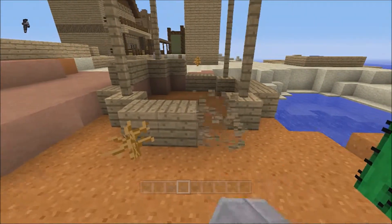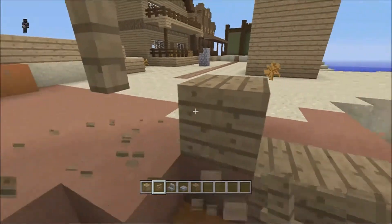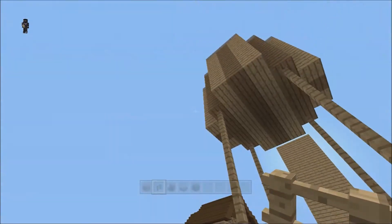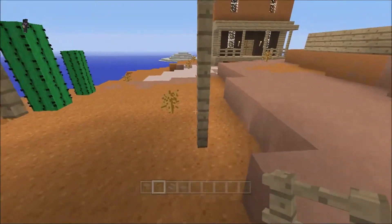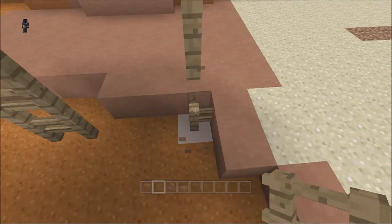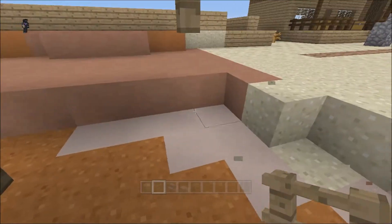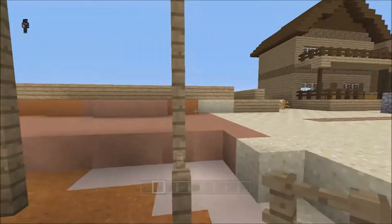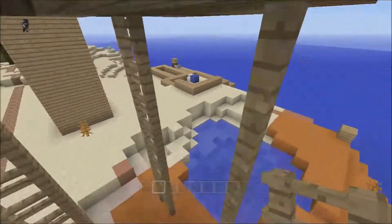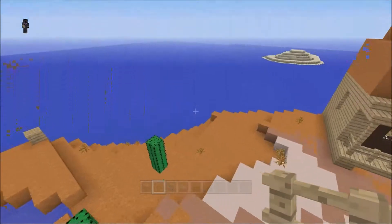I don't think the legs look good enough like that, so what we'll do is add more fence. I think we'll leave those ones where they are and go inside. From each side you'll see one of the sideways ones, so that way it will look a lot more supported. Let's have a look.